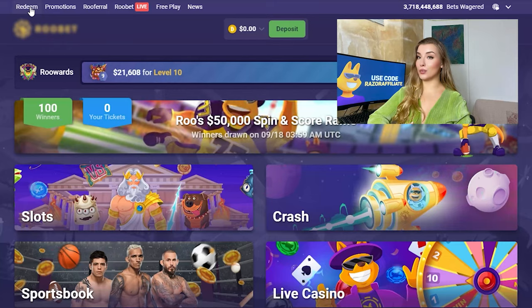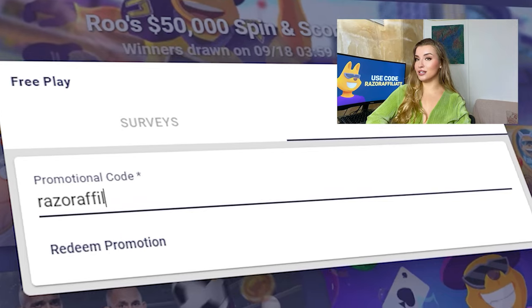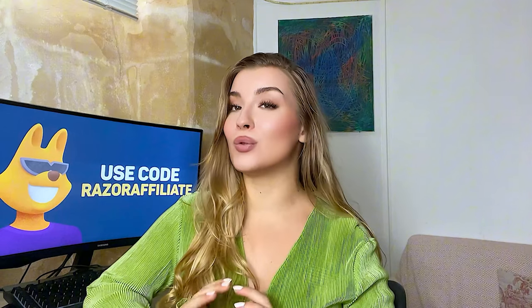You need to create an account, click on redeem in the top left corner, enter code RAZERAFFILIATE in the promo card box, click on redeem promotion. Now you can receive your money bonus on Rue.